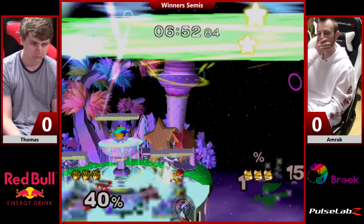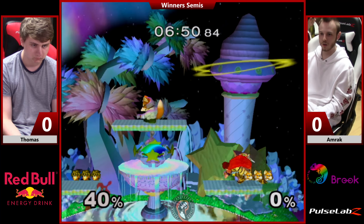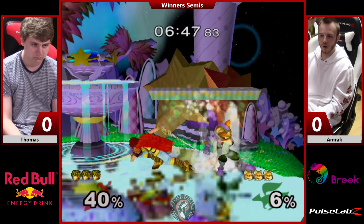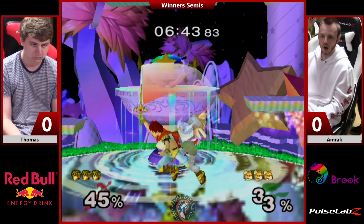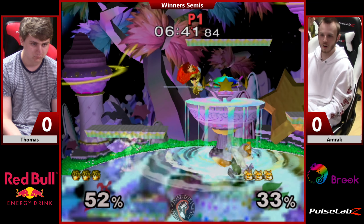The last hit of Roy's Dancing Blade is a huge commitment, especially the down version, just because those stabs come out — they just take forever to finish. Down tilt to F-smash: the Roy bread and butter.